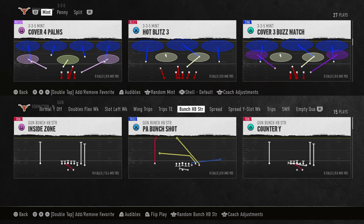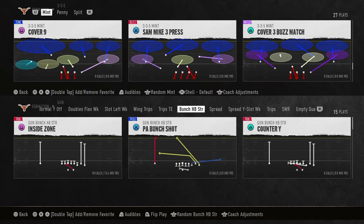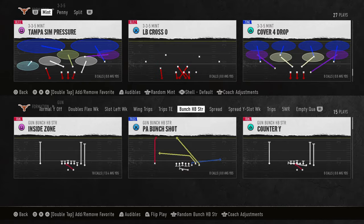The best cover three bomb in all of College Football 25 is here. It's going to come to us out of the Oklahoma State Offensive Playbook. If you want to get my entire Oklahoma State Offensive e-book, I will drop a link to that down in the description below.